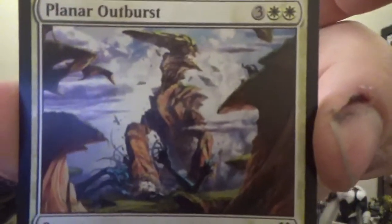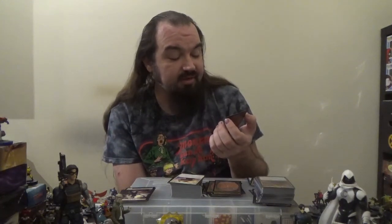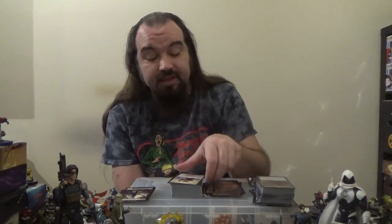Next up, Hour of Revelation — a sorcery for three colorless and three white. It only costs three white mana to cast if there are ten or more non-land permanents on the battlefield. Destroy all non-land permanents. Yikes. Next up, we have Planar Outburst — a sorcery for three colorless and two white. Destroy all non-land creatures. It also has Awaken 4 for five colorless and three white: if cast for that cost, also put four +1/+1 counters on target land you control and it becomes an Elemental with haste. Next up, the Sun Titan — a 6/6 Giant with Vigilance for four colorless and two white. Never thought I'd call the Titans oldies. Whenever Sun Titan enters the battlefield or attacks, you may return a target permanent card with converted mana cost 3 or less from a graveyard to the battlefield.